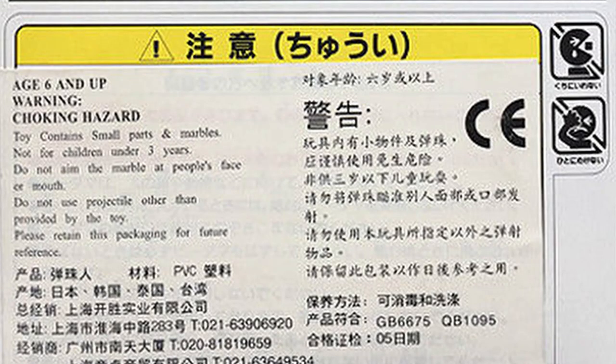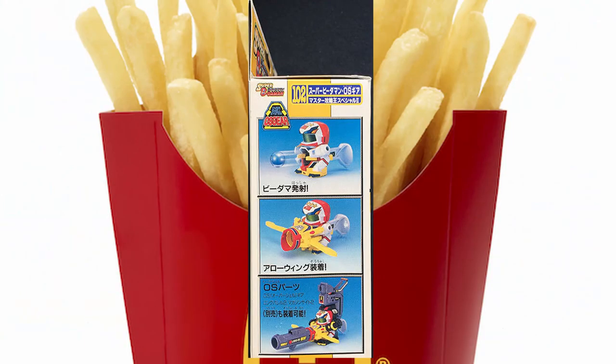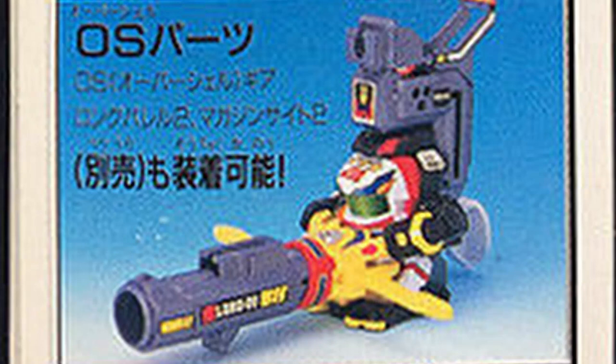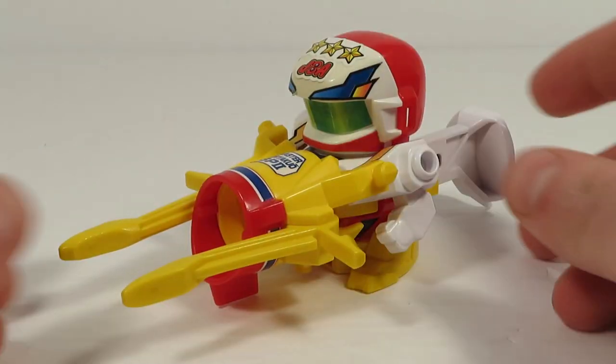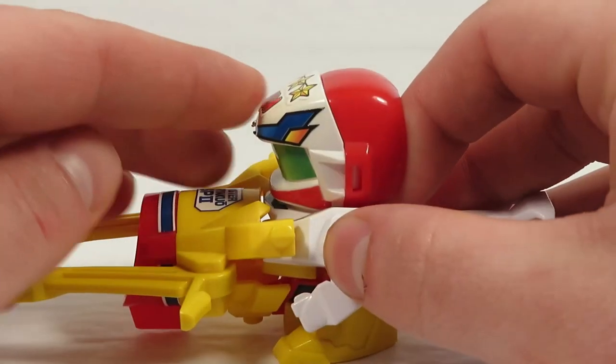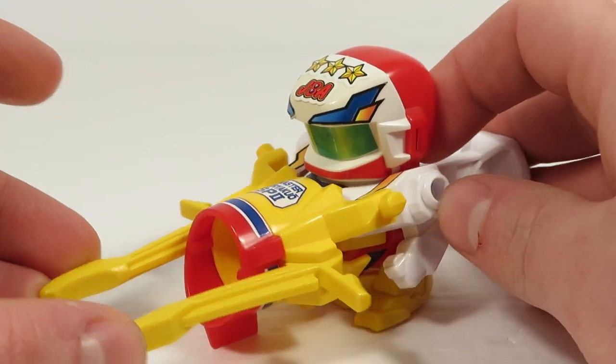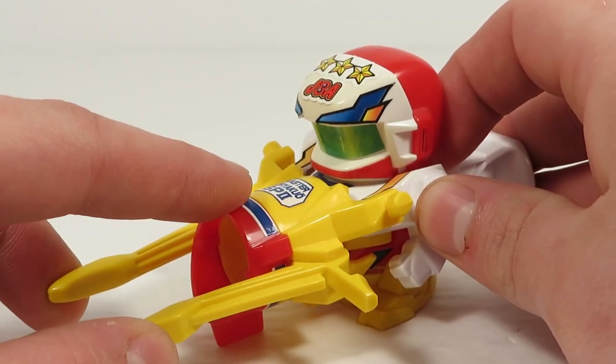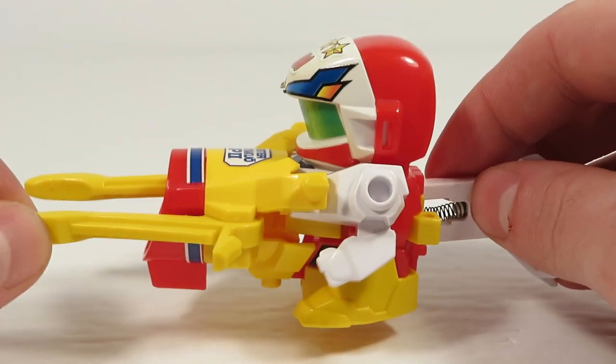Remember, kids, Beat'em On are dangerous. Now, as some of you guys may have noticed already, this guy's red, white, and yellow color scheme is really tacky — like, big-time tacky. This guy looks like some kind of Happy Meal toy from the 90s. If Ronald McDonald was in the Super Beat'em On anime, this would be his Beat'em On.